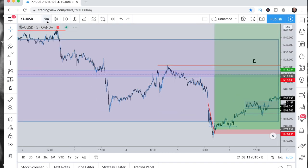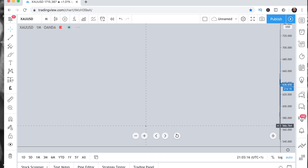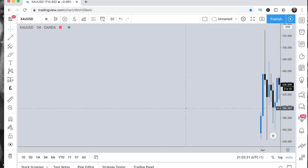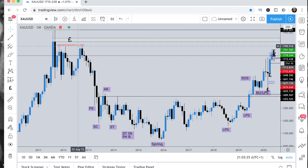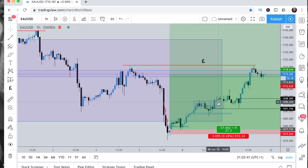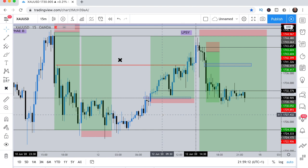My target zone is right here. I'm going to go to the monthly time frame — don't worry about everything else on screen. You can see where my target zones are, right up at 1800. I don't know when it gets up there, but I'm believing for it. It's going to run out this liquidity, probably push down a little bit, come back down to this zone, then push right back up — or it could just break a meter above and snatch that liquidity which is over here.